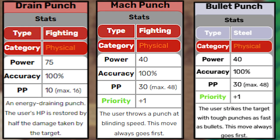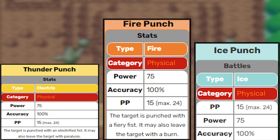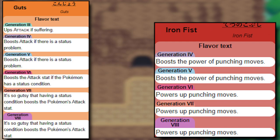Drain Punch, Mach Punch, Bullet Punch, Hammer Arm, Focus Punch, Thunder Punch, Fire Punch, and Ice Punch are all great moves that are boosted by Iron Fist. Guts is also a fantastic ability — just give it a Flame Orb and you'll be doing even more damage. Both are nice abilities, but I would personally go with Iron Fist because of the sheer amount of moves that are boosted.